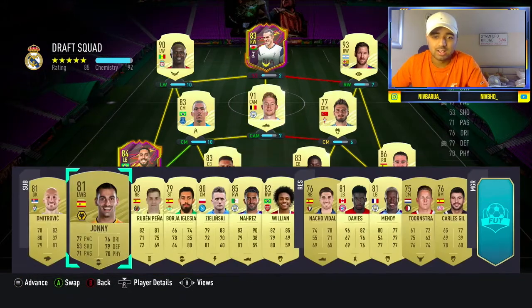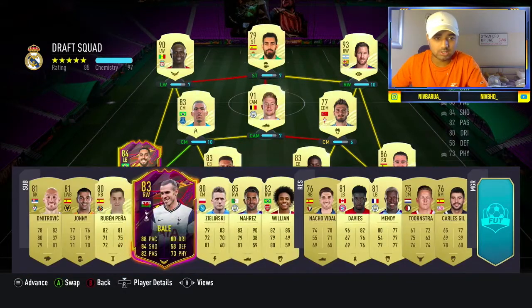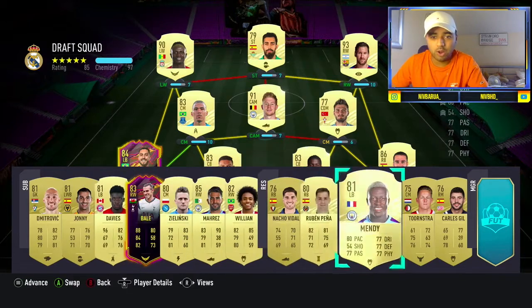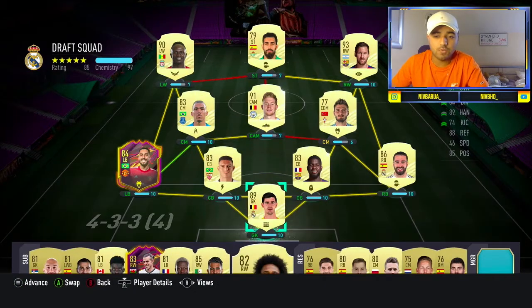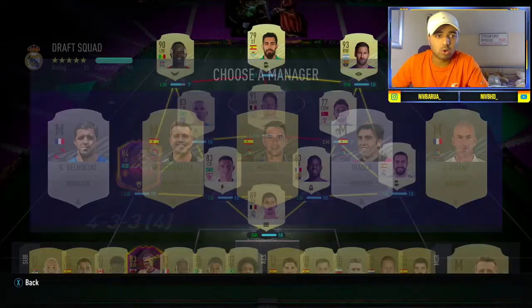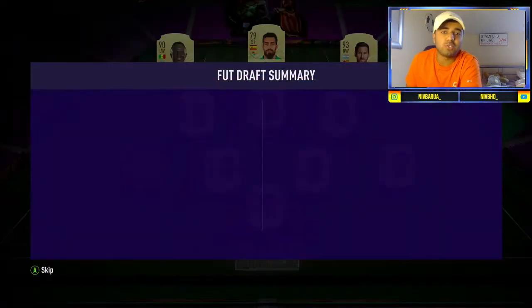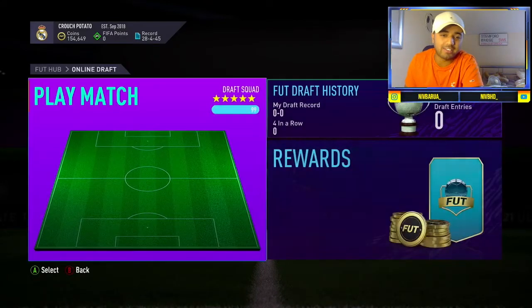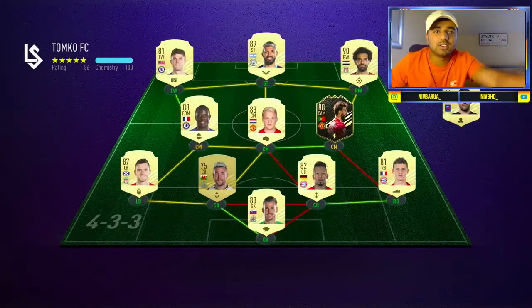It's a good first draft. I'm going to have to play Bale up front, take him out just so we can try and get full chem on this team. Let's get the rest of the bench sorted — Davis in, so it's pretty much a 185. Hopefully we get a manager here. La Liga — yes! Oscar Garcia or Zidane? We'll take Zidane. That gives us pretty much a 184 in the first draft. This is the start of Draft to Glory — can we get a good start?